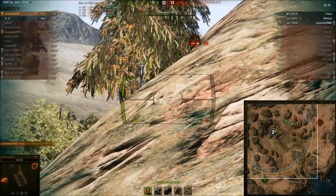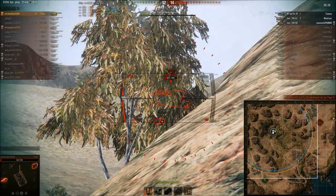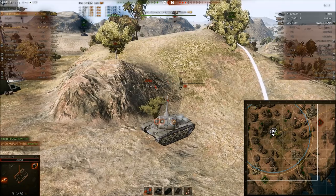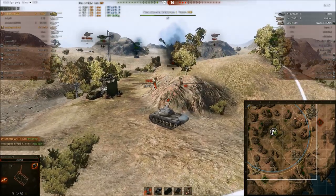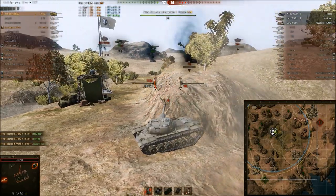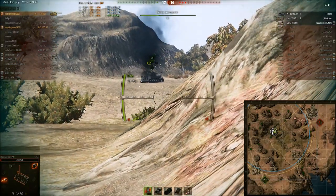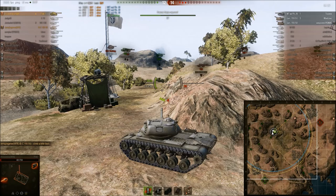The Tiger is in a very bad position - I can't believe he's out in the open. I fire my shots quickly because I need to reload soon. Holy shit, I just got a low roll when I needed a high roll - 350 damage when my gun does 390. Because of my broken gun I'm really screwed now. Nearly 6k damage and not even a sight of winning. I'm trying to cap but I have to find a good location because the enemy has already splashed me once.